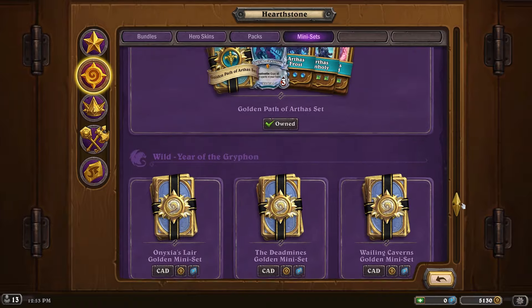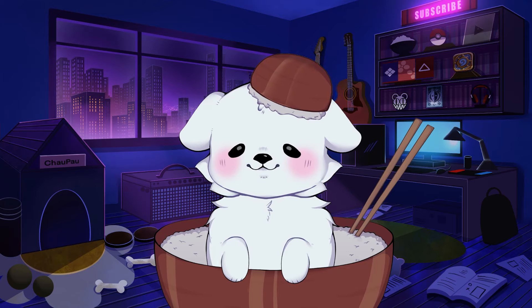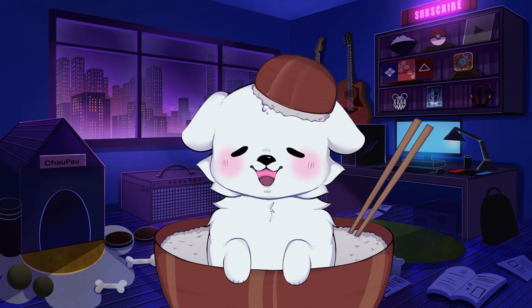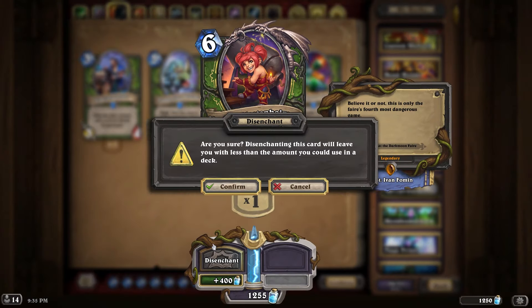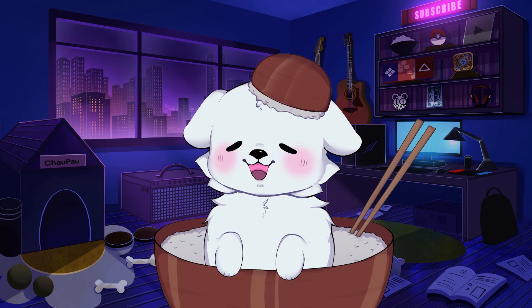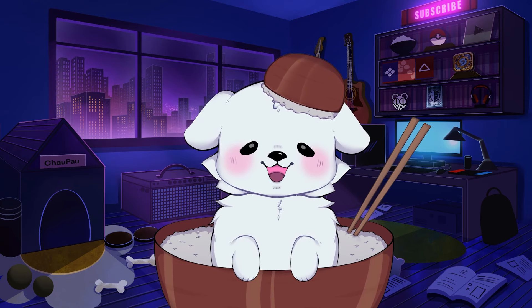These mini-sets are all in Wild, but what if we look at our standard mini-sets? These can also give you great value for your gold, but the problem is that they are in Standard — meaning that if you only play Standard, you can't really disenchant them right away. You could selectively disenchant some cards, but then you won't get the best value out of your gold immediately. You are not getting that immediate dust boost compared to buying a Wild mini-set.